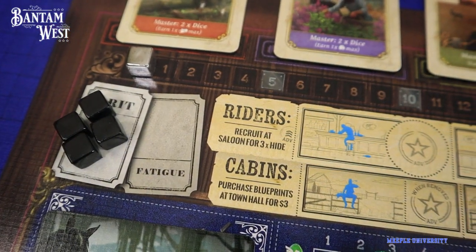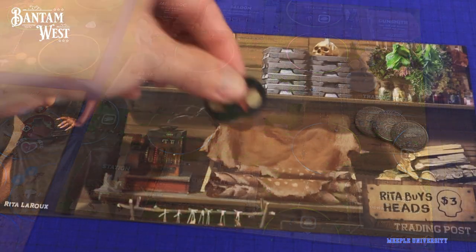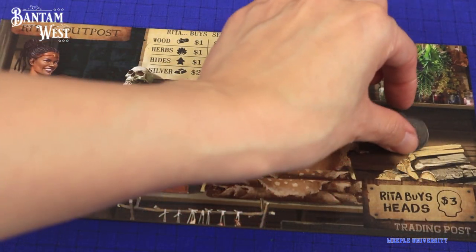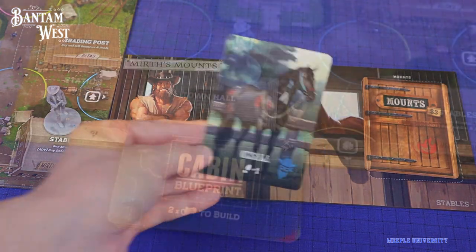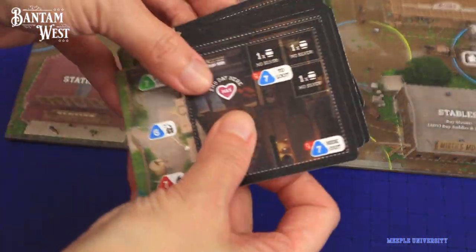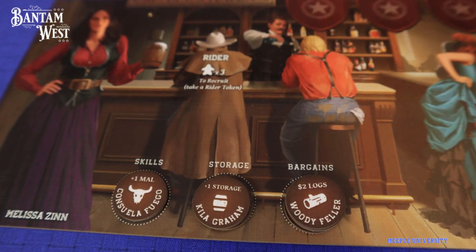Once a player has finished their actions, the turn moves to the next player. Players can move around the common board, do actions in town to buy upgrades or sell items for cash, get cabin blueprints which you can then build outside town, and recruit riders for skill upgrades, and more.